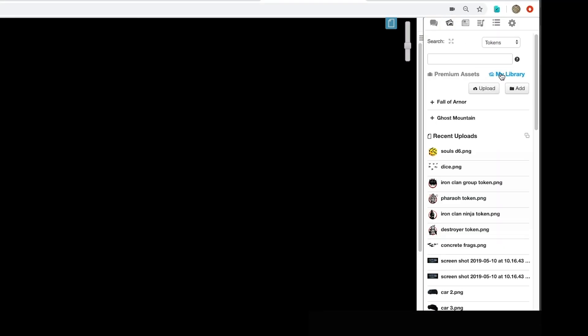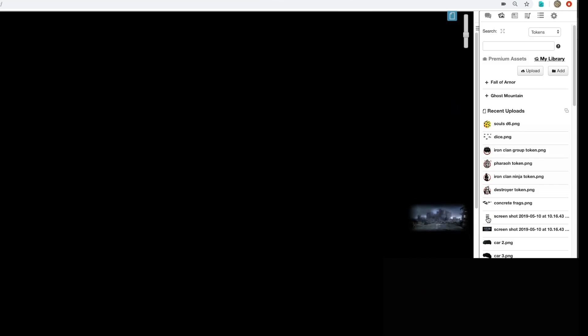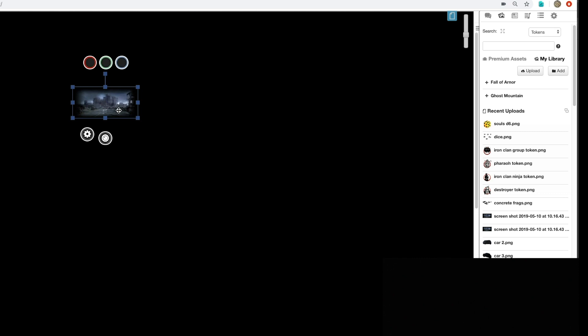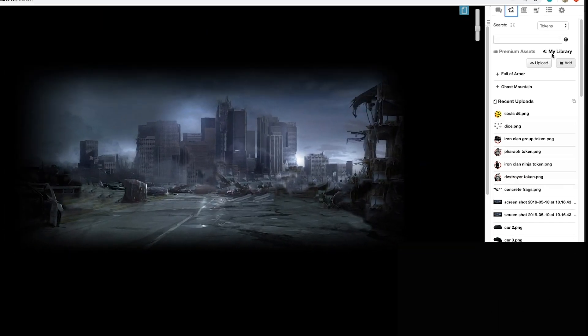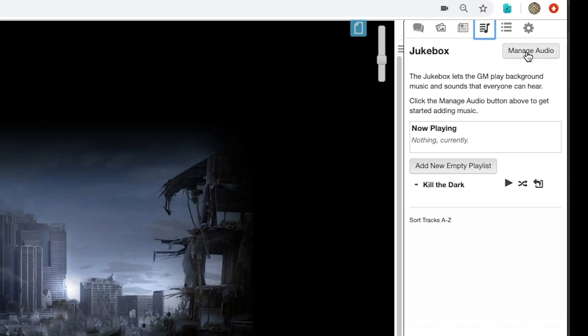Now just go over to this little icon, which is where you're going to keep your images. Find an image, upload it, and drag it in — preferably scenery like this. Then click it, grab these little handles, make it big so it kind of fills the space, and bang, you have your first chat room.